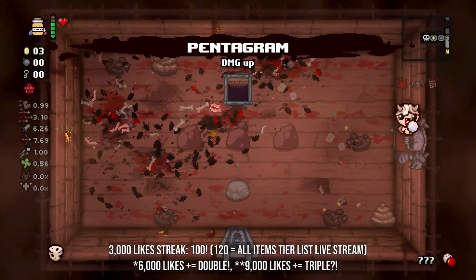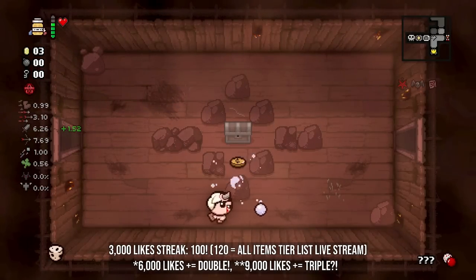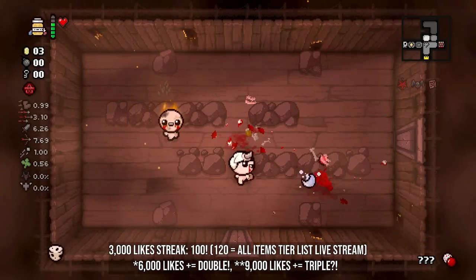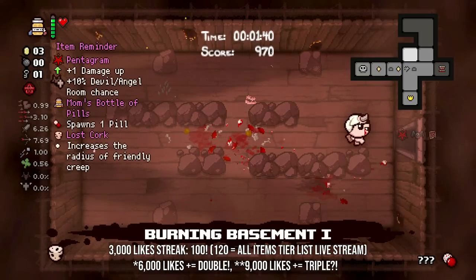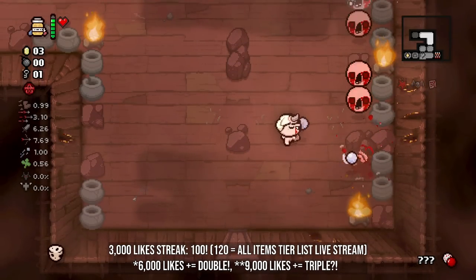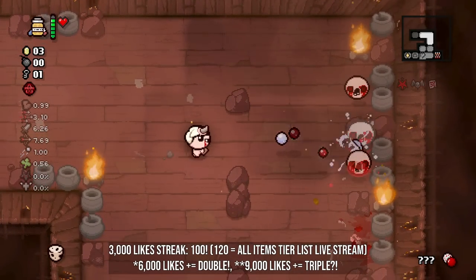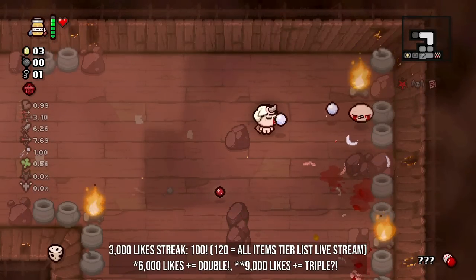We get Pentagram as well, so there is a slight little bit of damage upgrades cooked into Charm of the Vampire. That was the most recent patch for Repentance balancing, and it's cool that Charm of the Vampire is getting a little extra love - it is a very good item, especially if you have a red heart build, which right now that's all we have. That's the kind of improvement I think a lot of items in Isaac need.